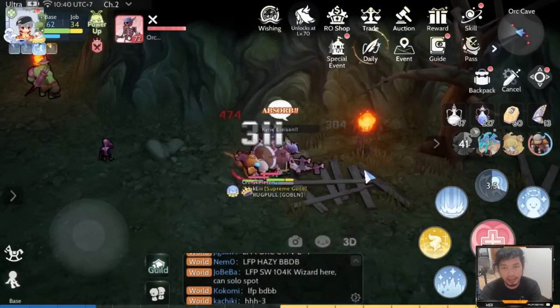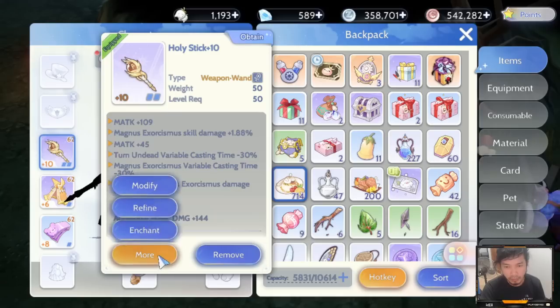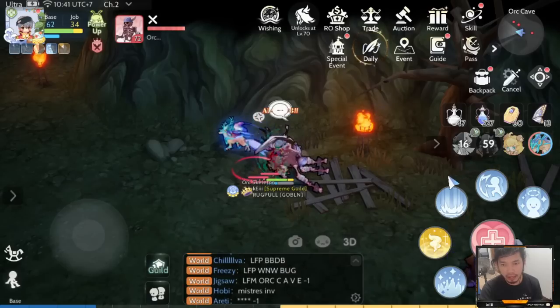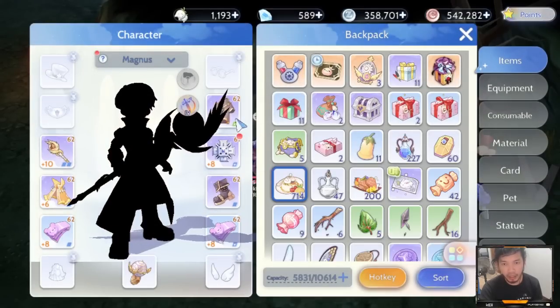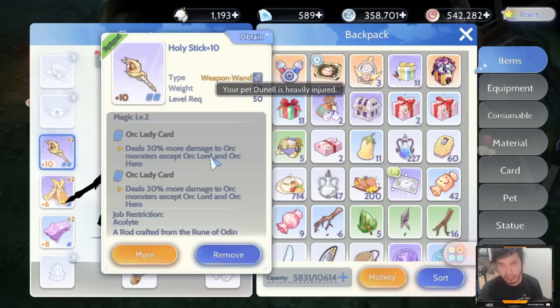I hope this guide helped you grind your way to the top from level 60 and up. You might need to do some weapon modification and enchantment for higher damage against Orc Skeleton. The key things you need are the cores and also the Orc Lady card — two Orc Lady cards — as long as you can achieve 2 hits for a single Magnus, you will be able to achieve the 1-tick kill for Orc Skeleton. I hope this guide helped. Thank you guys and have a nice day. Bye-bye.